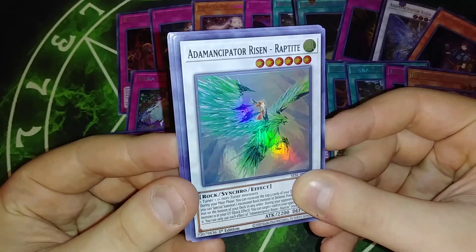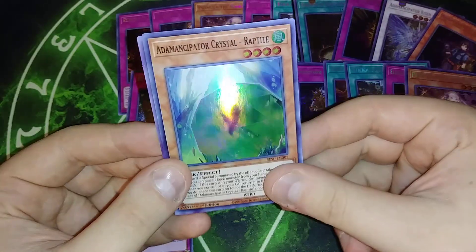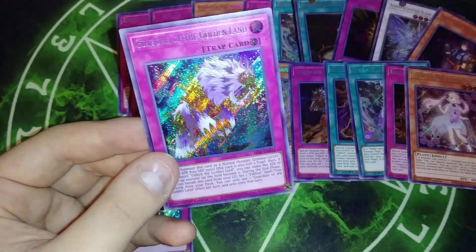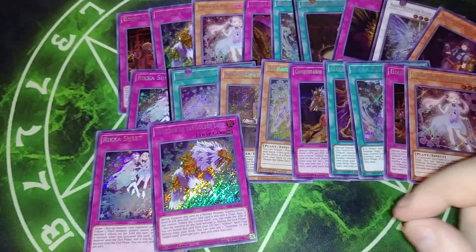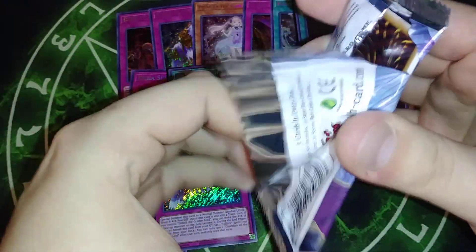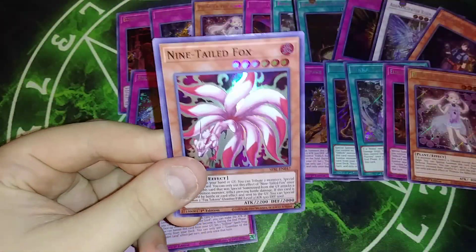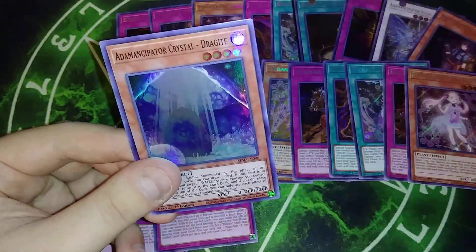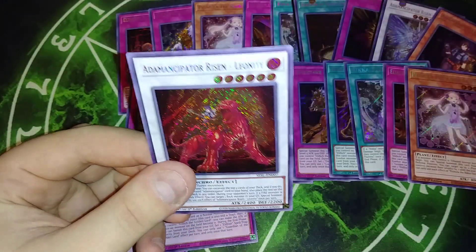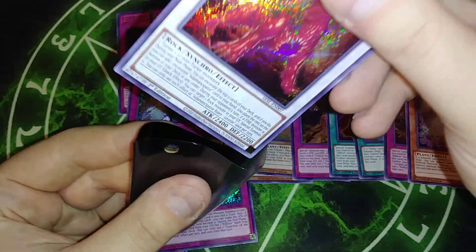We got the Emancipator Risen, Snowdrop, Elblood, we got the Green Crystal, and we got Guardian. We got four more packs. Come on, don't give us a crap box. Rico Tranquility, Nine-Tail Fox, Rose Lover, Drag Knight, and we got Leonite — there we go. That's a short print.